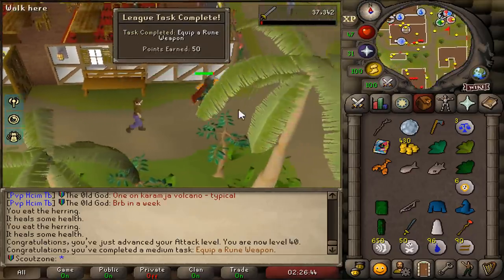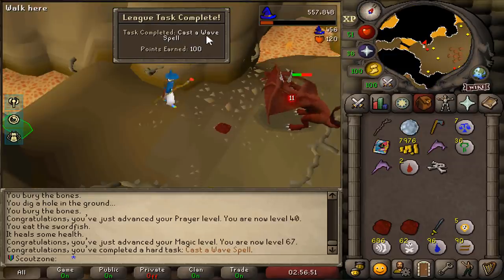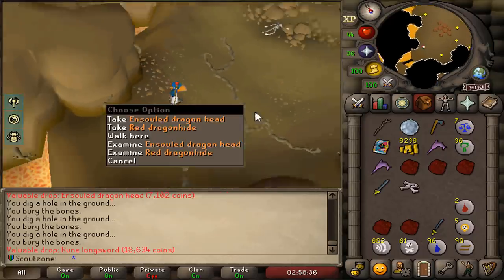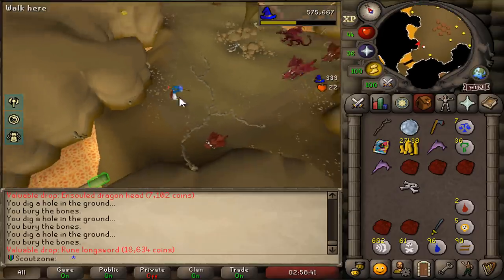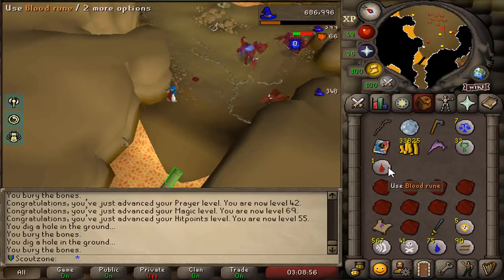That's 40 attack - we can now equip a rune sword for 50 more points. 100 points for casting a wave spell. A rune longsword - I needed the money, that's like 20k. Look, we only have two blood runes but we've cast like 10 water waves so far and it doesn't go down. It's so beautiful. I love this relic.